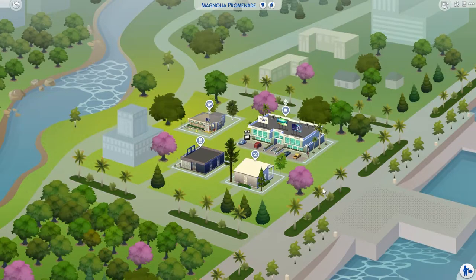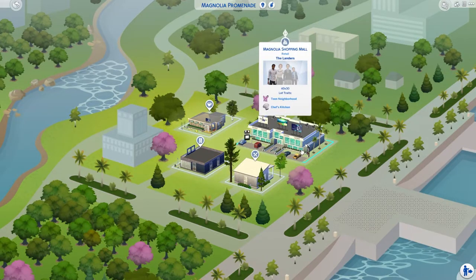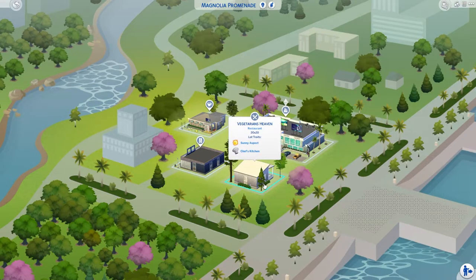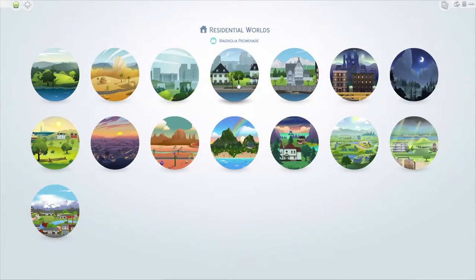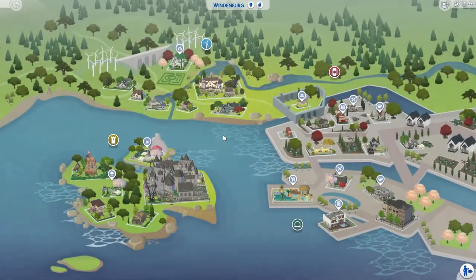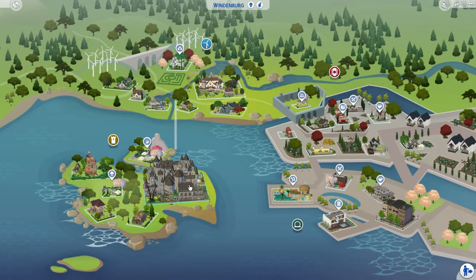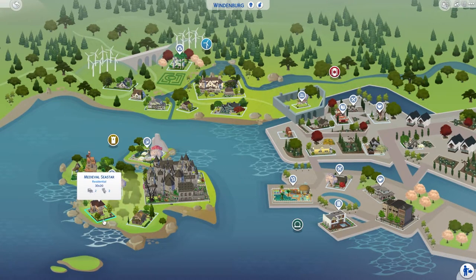Magnolia is completely renovated. There is a shopping mall owned by the Landers family, a gamers cafe full of gaming equipment, a little club, and a vegetarian's heaven restaurant which only serves vegetarian food. Then we have Windenburg, which is a bit of a mess — we have Hogwarts, some medieval apartments.